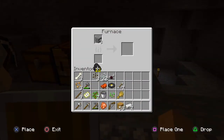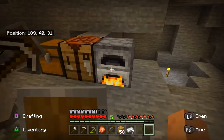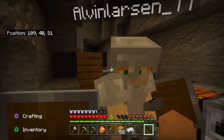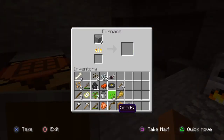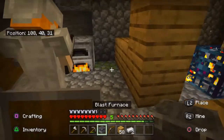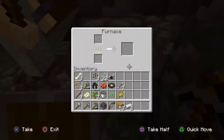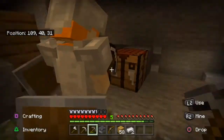Wait, you smelt it? So you smelt cobblestone and it becomes stone, and then you smelt stone and it becomes smooth stone. Pretty weird but yeah. Now I'm about to smelt this and it should go into smooth stone. You need five iron, one furnace, and three blocks. Done, I just made one. Look at that!